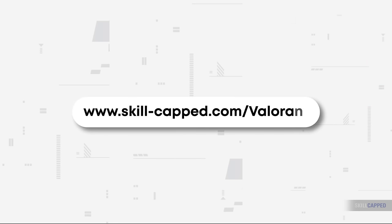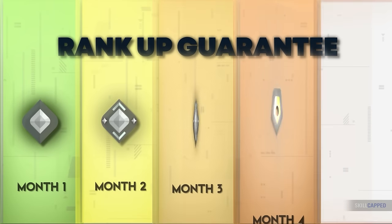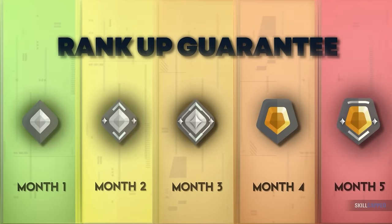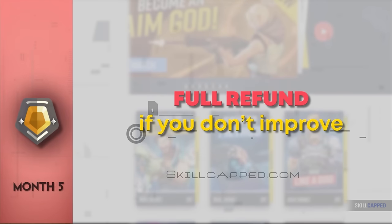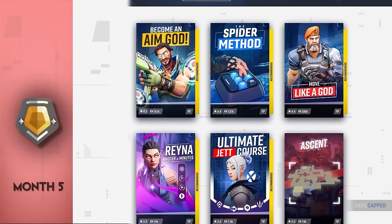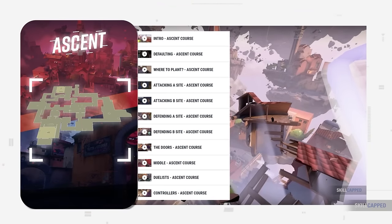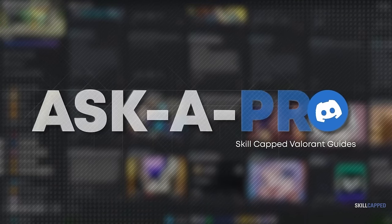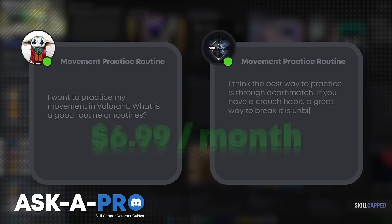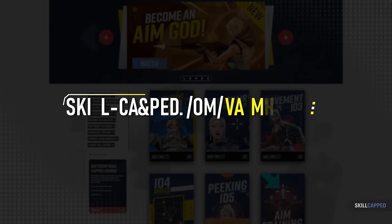Before we wrap up, a little more about Skillcapped. We offer a 5-division rank-up guarantee — if you don't climb, you don't pay. It's like getting a gym membership that guarantees you'll get ripped. We've offered this for years because our service really works. We produce by far the largest catalogue of premium Valorant guides on the internet, with over a thousand guides curated into over 50 courses, and new courses added every month. We also have a direct line of communication with subscribers in our Discord, so you can get connected immediately to some of the best players in the game. Sign up today for as little as $6.99 a month. Thanks for watching and we'll see you in the next one.